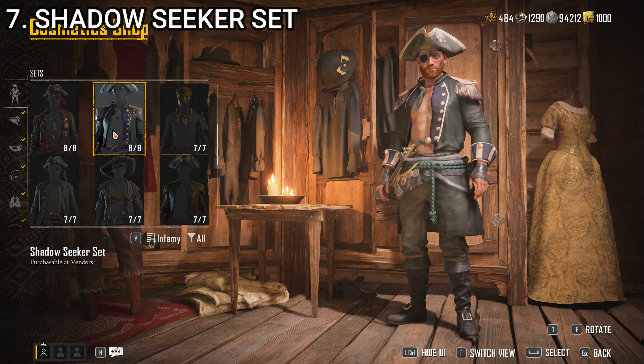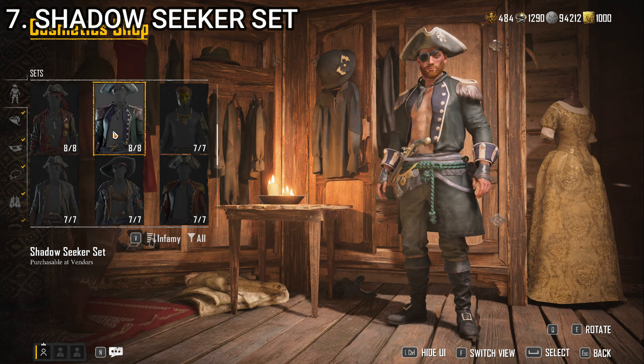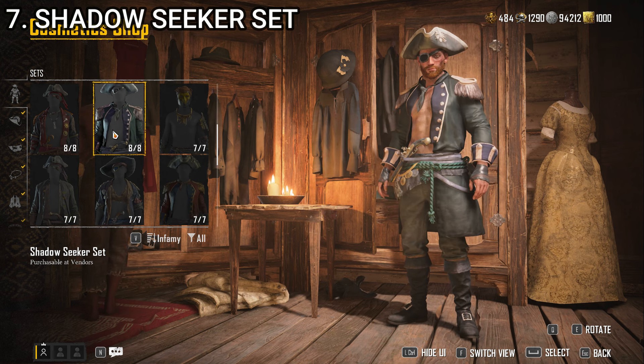The last of those is at number 7, we have the Shadow Seeker set. I've worn a lot of aspects of this one because I like the color green and I like the overall pseudo-military naval vibe of it. I don't like that it doesn't have a shirt — that's the only complaint I have, because the whole rest of this outfit I quite like and I think it all looks good together. If it had a shirt, boom, instant one of my favorite outfits in the game. As it is, it can't be any higher than number 7 for me.